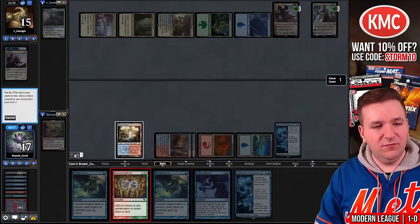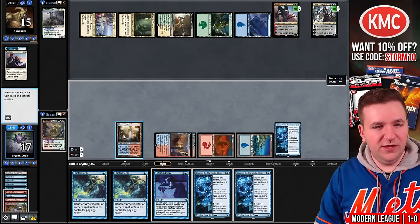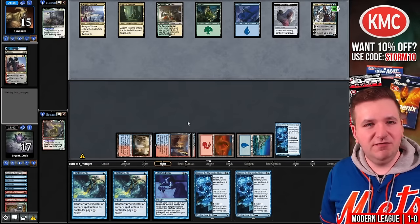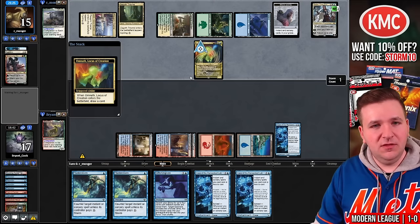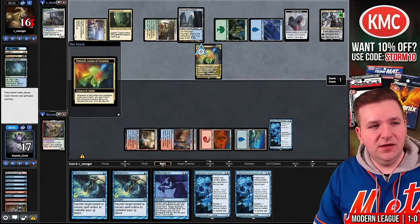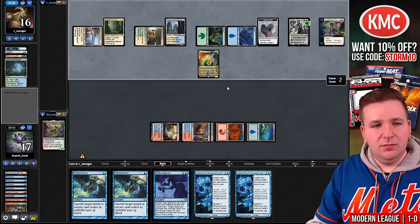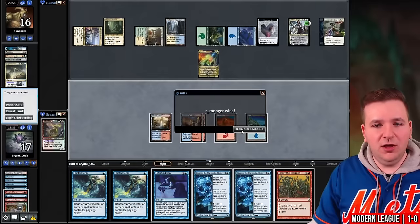Case of the Ransacked Lab — Manamorphose gives us another Case. We play Double Case and pass. Our opponent ultimates Ren and 6, bounces a Case of the Ransacked Lab — I believe I've lost this game. They play Omnath, a fetch land, and as long as they have another land they can Reprieve over and over. A Leyline Binding on my Ransacked Lab. Then they discard Supreme Verdict. I'm going to go to the next game — I believe we've lost and I'd rather not waste time.